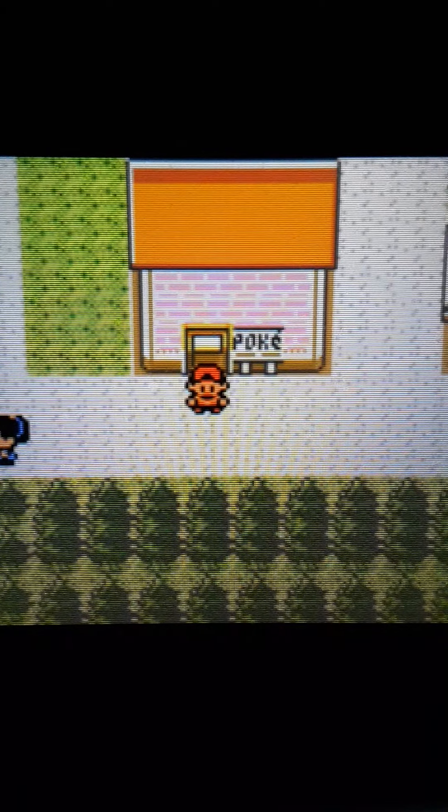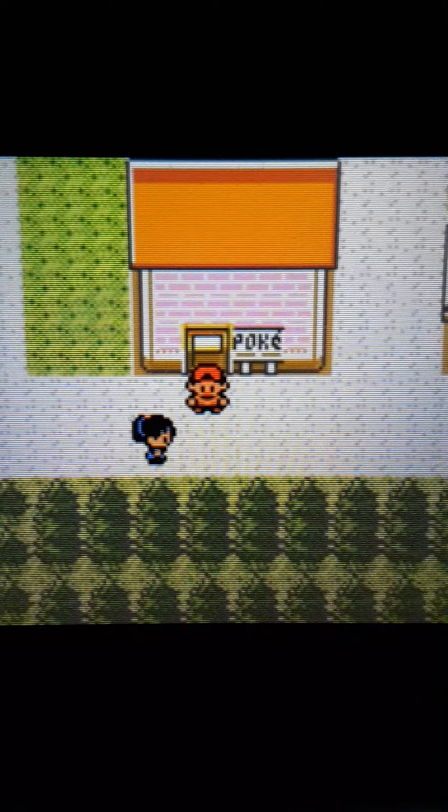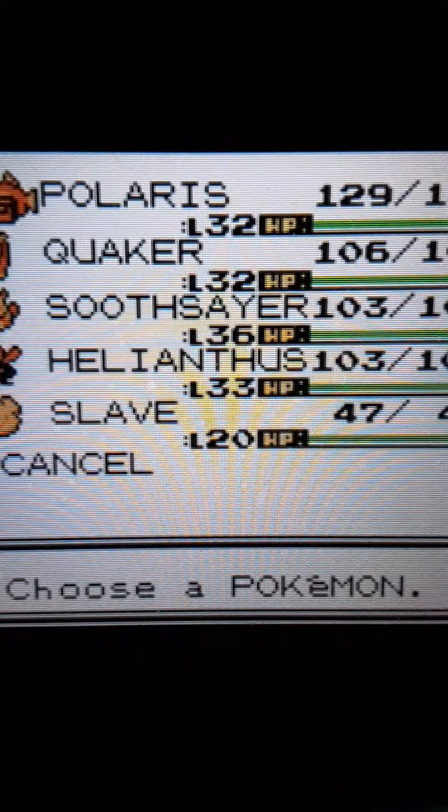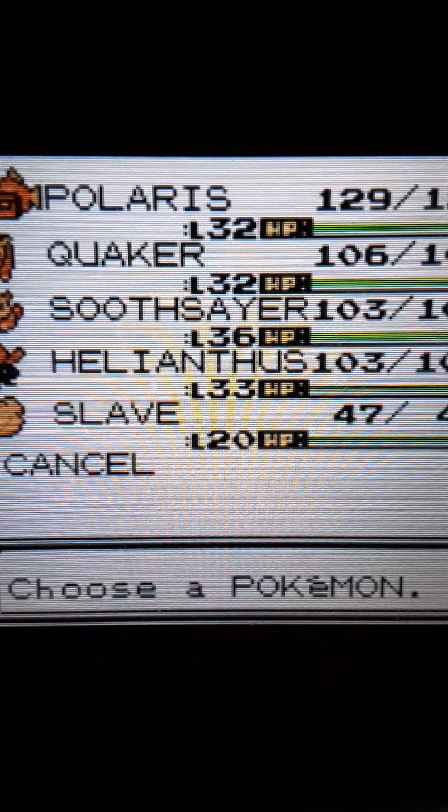What's going on everybody, StrideBrick back at it again. Last time we went to the Dragon's Den, got our badge from Claire, and got a Dratini that we promptly deposited because I'm not using Dratini on my team. Today I have Chomper my Granbull and Inferno my Typhlosion.